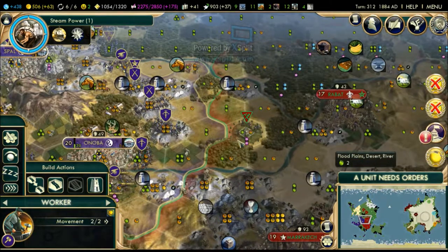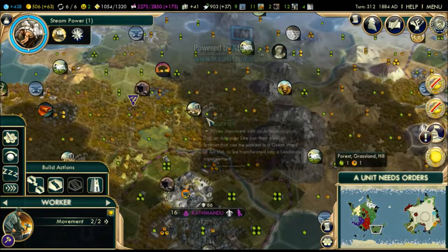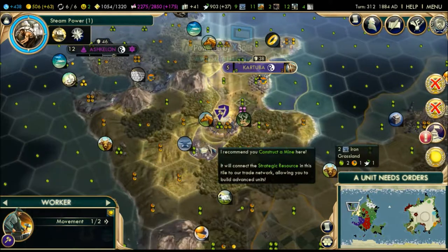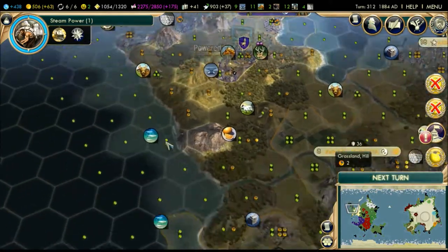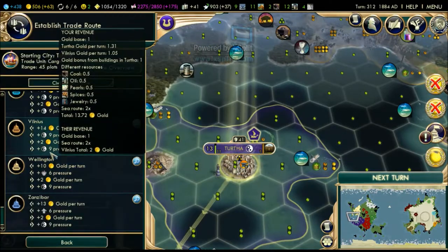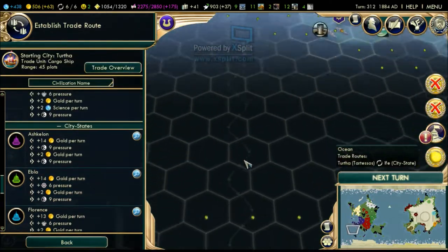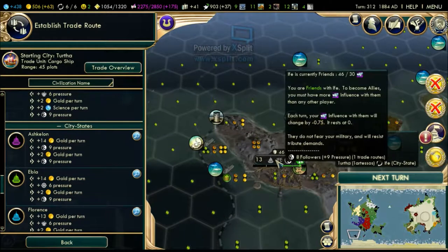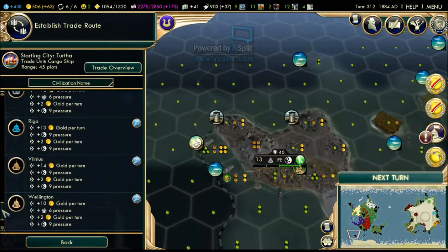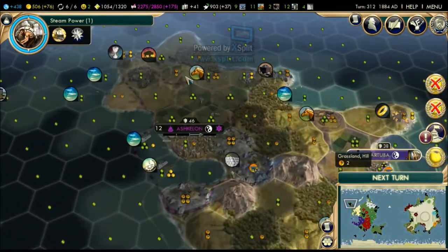Morocco still has their archaeologist out there. I wanted to monitor my own archaeologist - this one is supposed to be heading toward that antiquity site. I had a cargo ship available, so now I can send it back to Ashkelon for plus 14 gold right away.